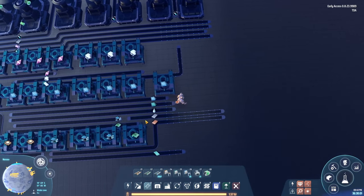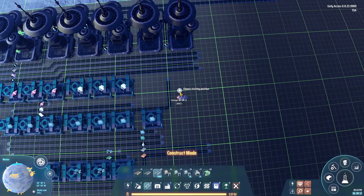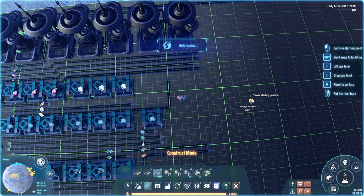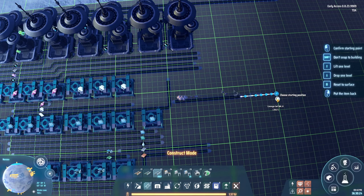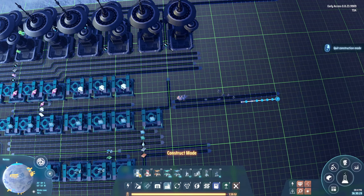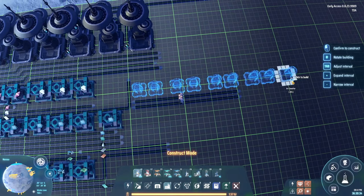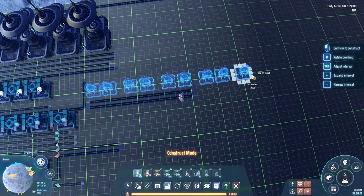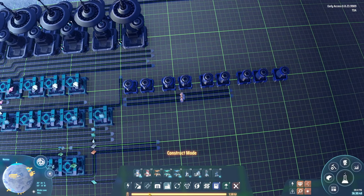Now as you might notice, we are actually down to some pretty basic materials — we need glass, iron, copper, and silicon. Rather than drawing in belts from all the way in the back, we are going to have a little smelting facility right down here. We are going to need nine smelters with titanium and then four smelters with glass, and the glass is going to go straight down the middle.